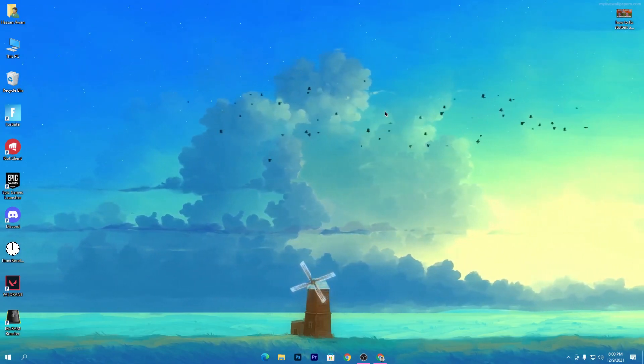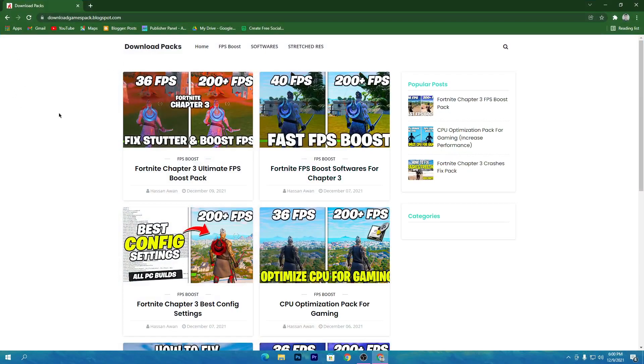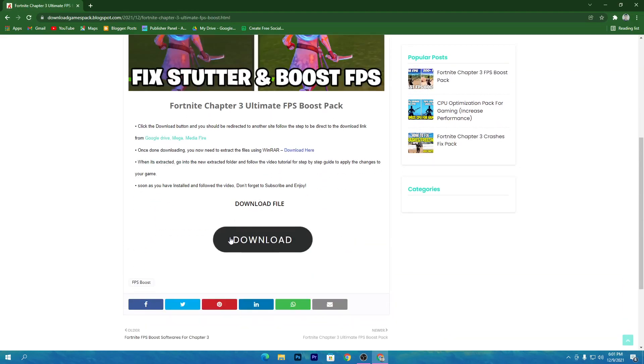First of all, you need to download the boost pack on your PC. The link to that boost pack is in the description of this video. Open the link from the description and it will take you to my website. Find the search icon, search for the Fortnite Chapter 3 pack, and you will get the post on my website.